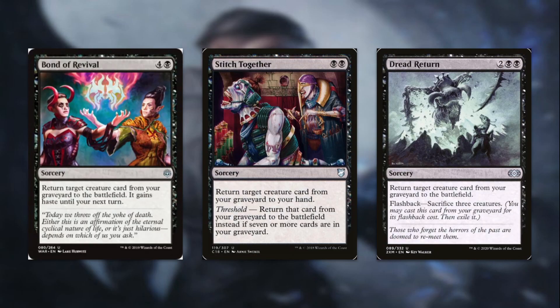Next up, we have some reanimation spells. Bond of Revival for four and a black is a sorcery: return target creature card from your graveyard to the battlefield, and it gains haste until your next turn — obviously really good with our commander since we're vulnerable to removal without Lightning Greaves or Swiftfoot Boots under the $1 restriction. Stitch Together is double black: return target creature card from your graveyard to your hand, and it has Threshold — return it to the battlefield instead if there are seven or more cards in your graveyard. Hitting threshold is ridiculously easy here, and a two-mana reanimate spell is incredibly efficient. Finally, Dread Return — two and double black for a sorcery: return target creature card from your graveyard to the battlefield. It has Flashback for sacrifice three creatures, so you can mill this over and cast it from your graveyard without paying any mana. Incredible card.